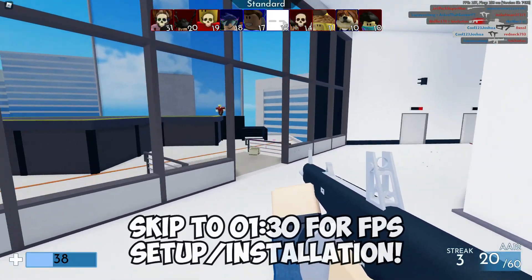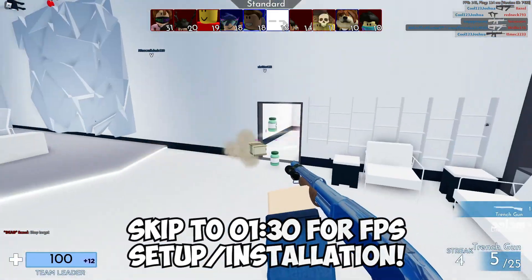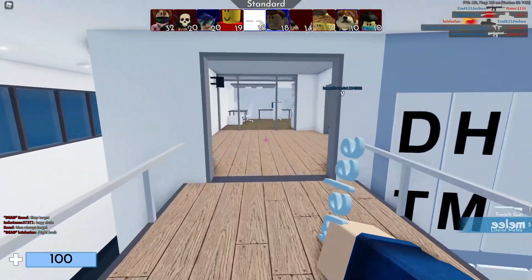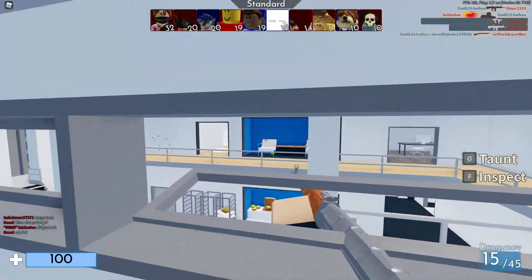In case you don't know what FPS Unlocker is, FPS Unlocker smoothens your gameplay on Roblox, helping you to exceed Roblox's threshold of 60 frames per second. FPS Unlocker can go to a maximum cap of 240 FPS or unlimited, dependent on your PC speed and performance.